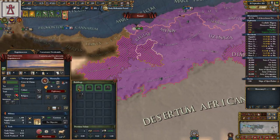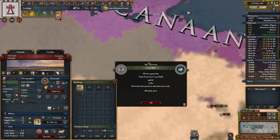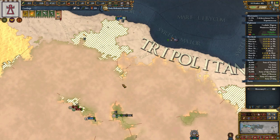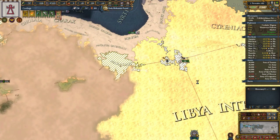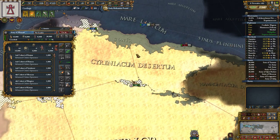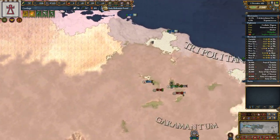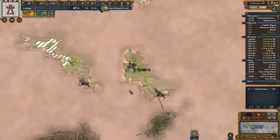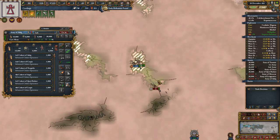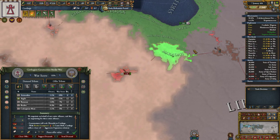Let's focus specifically on their revolt risk - we're going to focus on getting rid of conversions and just focus it down. It helps that we have the manpower to just keep our own rebels down. Obviously we have the amount of men to do so over here, but I'd rather my vassals were peaceful and not an issue for me.